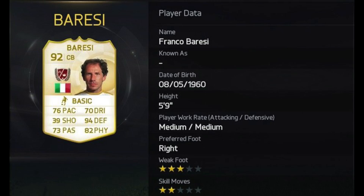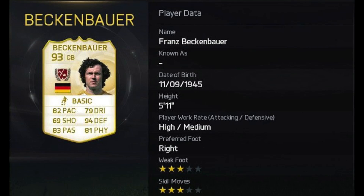And last but not least guys, we've got Franz Beckenbauer, the number one legend of FIFA 15 — or at least one of the new legends. 82 pace, 94 defending, 81 physical and 83 passing. Absolutely insane. Three star skill moves, three star weak foot. That card looks so sick. I am super pumped for the legends. Put in the comment section below guys which one of these 15 new legends is your favorite. Thank you for watching, hopefully you can leave a like rating — peace.